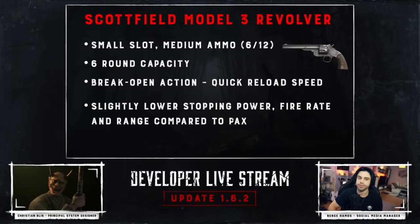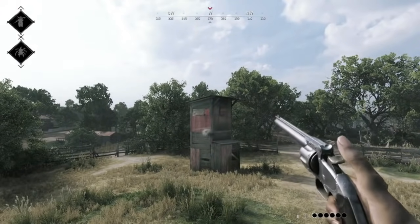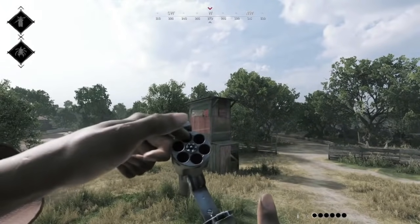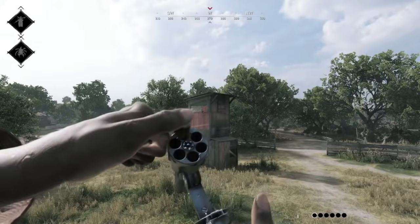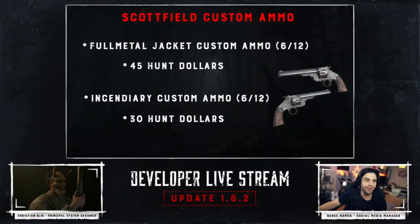Also exciting is the new Scott Field Model 3 Revolver. It's a small slot, medium ammo weapon unlocked at rank 1. It has a 6-round capacity, is a break-open action revolver, and has a quicker reload speed than the PAX — 9 seconds compared to 11 seconds on the PAX. However, comparing it to the PAX, it has slightly lower stopping power, fire rate, and range. It's meant to be the first medium pistol you get instead of the PAX. It features different reload animations depending on how many bullets are used, and it has Full Metal Jacket and Incendiary custom ammo. It can be used dual wielded and also with fanning.